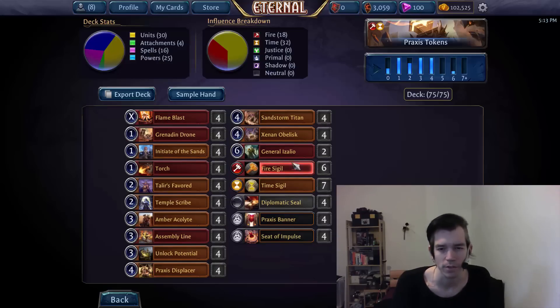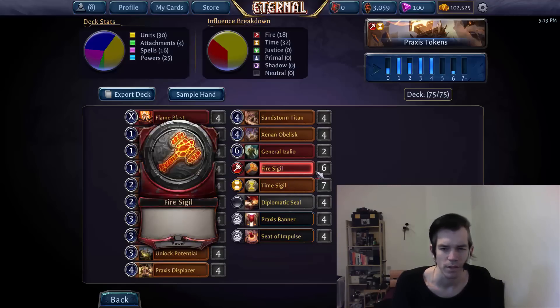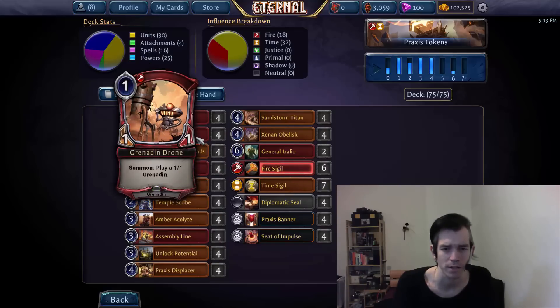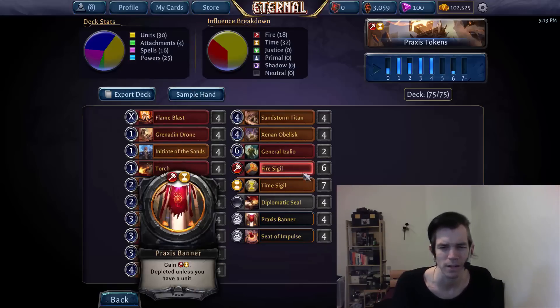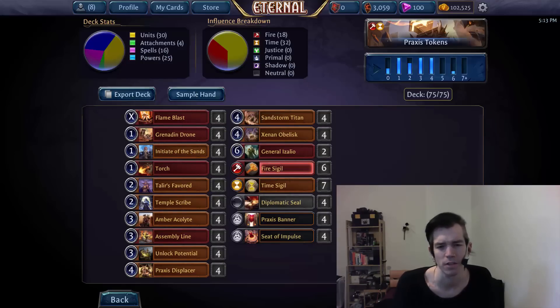Last but not least, we have the power base — very unspectacular and straight: six fire, seven time, twelve duals. I considered and tried a monument, like one Time Monument, for a bit. The problem is first of all the deck wants to curve out pretty smoothly, so depleted power can be really annoying. Second, we'd either have to shave on fire, which is bad for our Flame Blast and our drones, or shave undepleted turn-one time, which is bad for our Initiate of the Sand. It just really doesn't fit, and the deck has good power things with Flame Blast later on and really wants to hit eight for Obelisk. That's why I opted against any monuments.